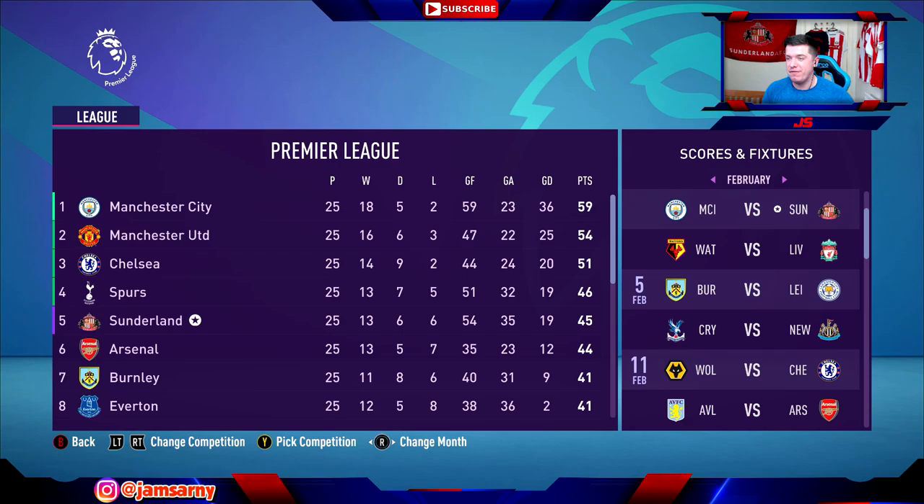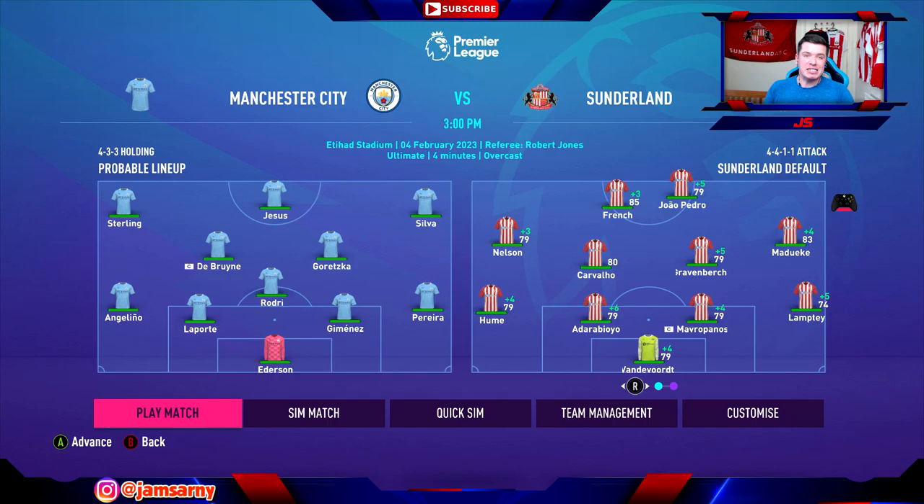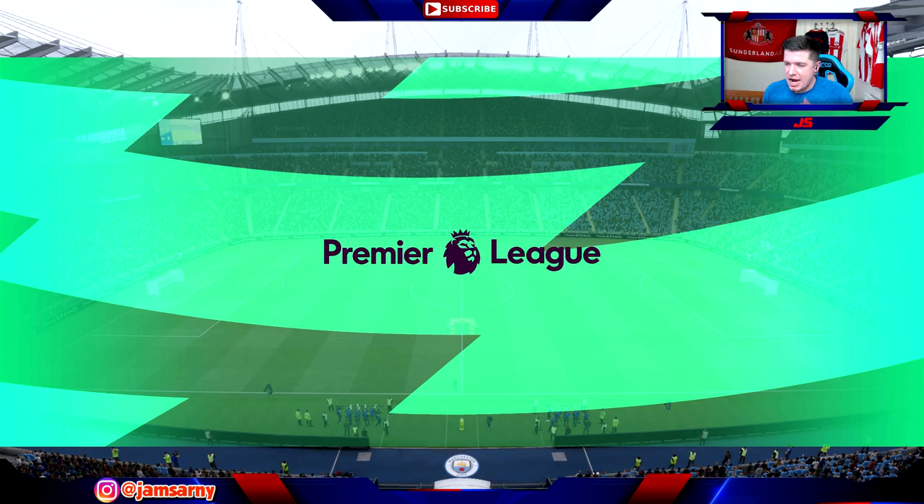Now we're going to be taking on top of the league Manchester City. We're currently on 45 points, 14 points behind them, so we're not catching them but we could mount a very decent challenge for the top four - something I never thought we'd be doing this season. I thought mid-table would be great after we started so poorly. The lineup: Van der Voort in goal, Hume, Adrobayo, Mavroparnas, Lamptey, Nelson, Carvalho, Gravenberch, Maduecki, French and João Pedro. City have De Bruyne, Goretzka, Sterling, Jesus and Silva - it's going to be a difficult game.